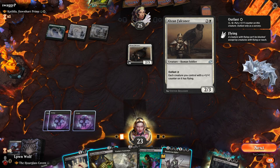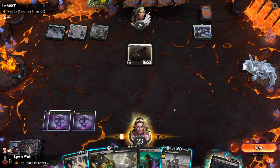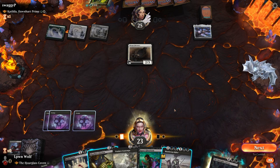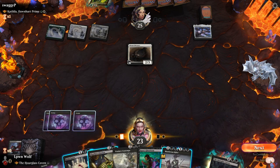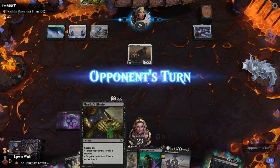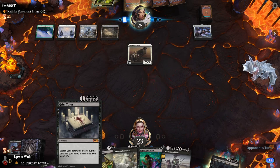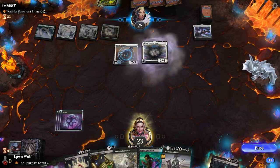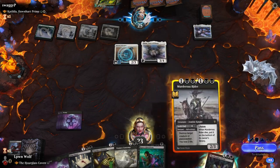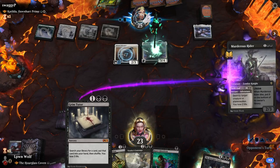What else have we got? Abzan Falconer — that falcon is bigger than he is. We could Groom Tutor, but what for? I don't like the idea of tutoring for things when we don't know what we need, because the whole point of a tutor is it's like a scalpel — you want to use it to surgically remove the threats. I definitely want to kill the Shillai. I guess we look for a Ritual of Soot, don't we?